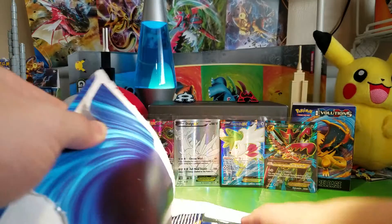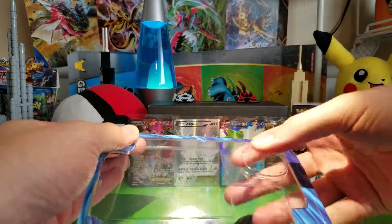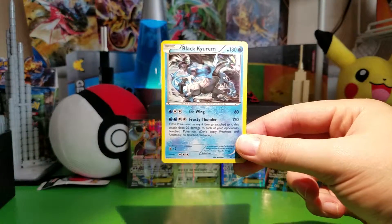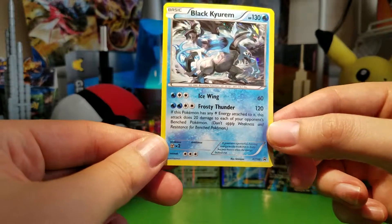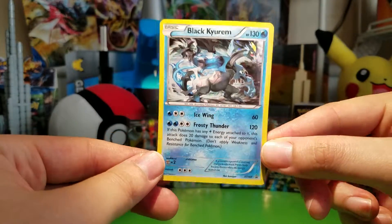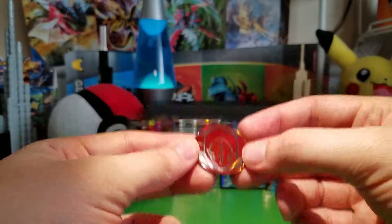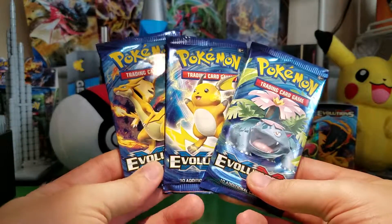Let's see if I can get some good pulls out of this Generations 3-pack. There's the promo - White Kyurem XY160. Pretty cool. Deoxys coin. The packs are Venusaur, Raichu, and Charizard.